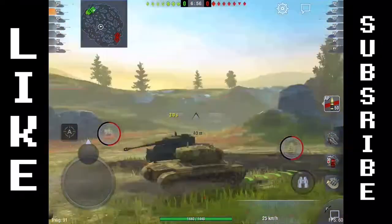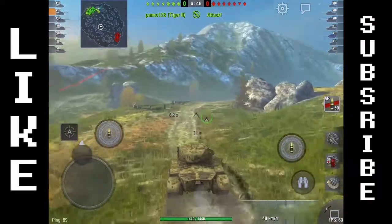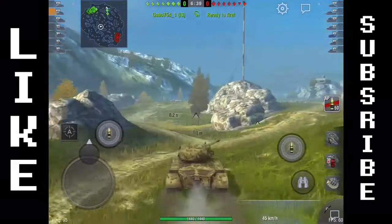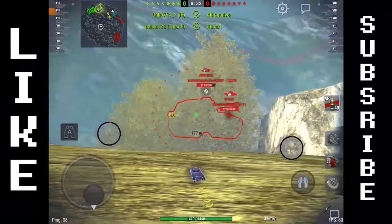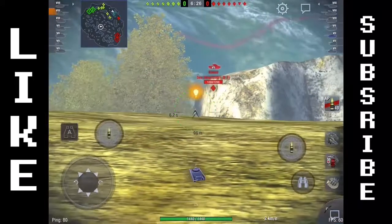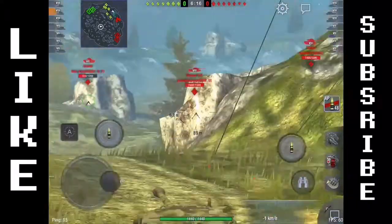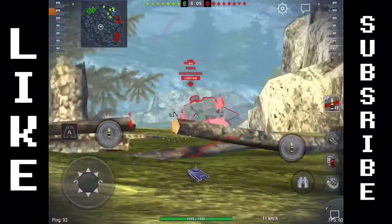This first battle is on Rock Field and it greatly illustrates the strengths of this tank, which is being a hull-down warrior. The Pershing isn't anything too special — it's not the best at any category, but it also doesn't suck at any category. The one thing it is really good at is its gun depression, which you can see right here as I get a lovely shot into that AMX with ease — almost no Russian tank in the game can do this.